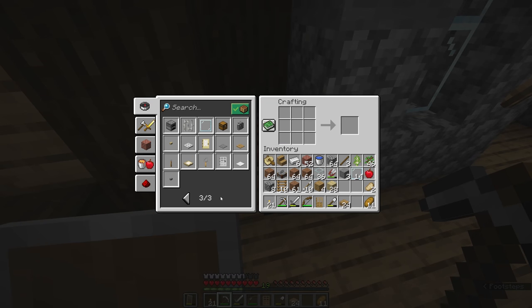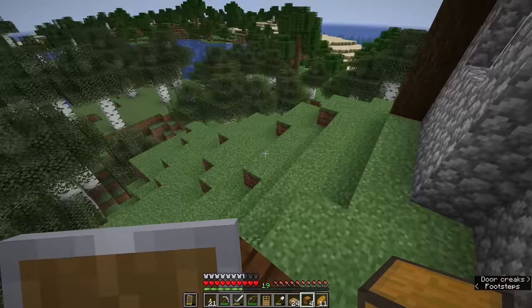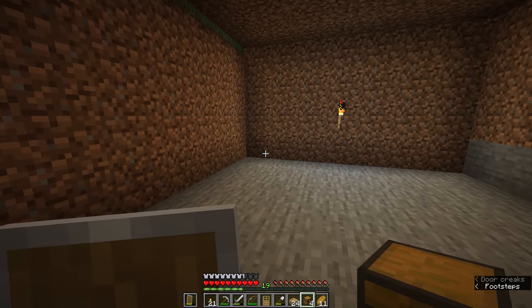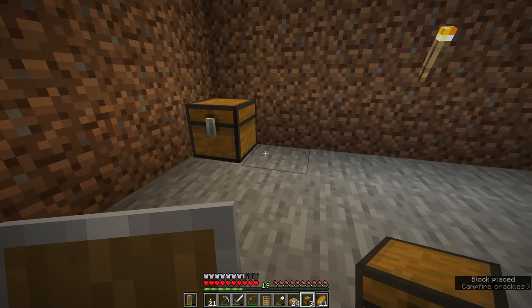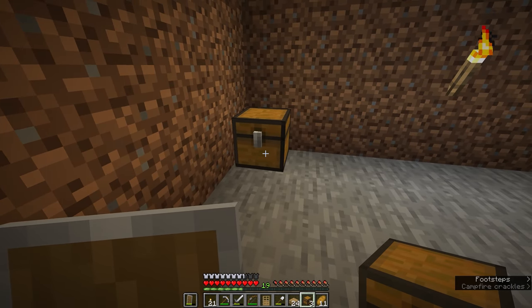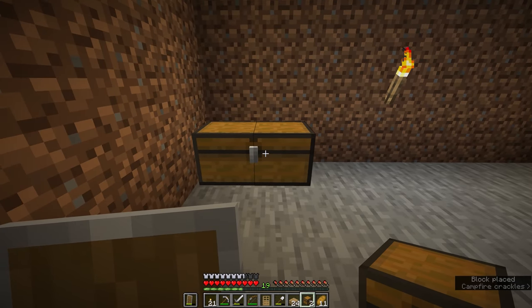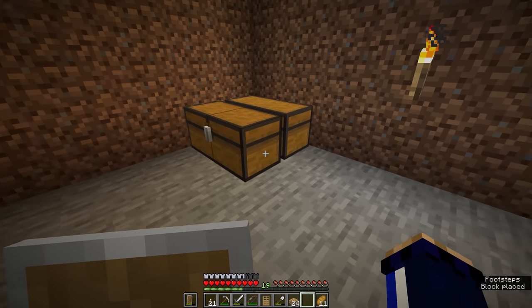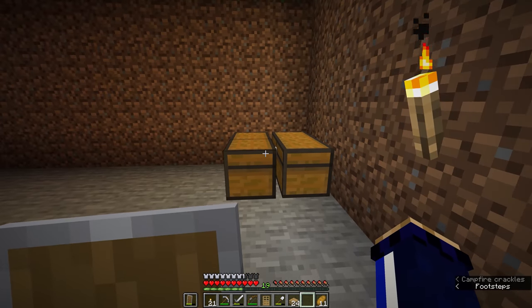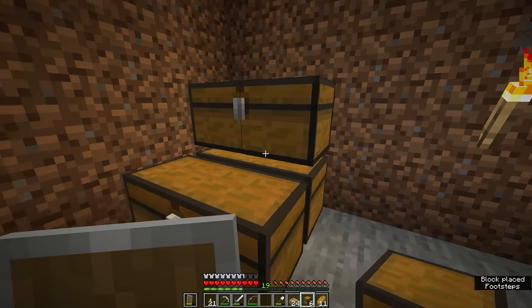Let's return to our crafting table and craft a few chests. We've got some oak and birch planks that will be perfect for that. We've only got four chests for right now, but I think we can make those work. Hopping down into the basement, we're going to place these against the back wall. One of the cool things about chests is they don't have to just sit in a single block — if you place a chest on the next block over, they will combine into a double chest, meaning we have a lot of storage in a fairly compact space.